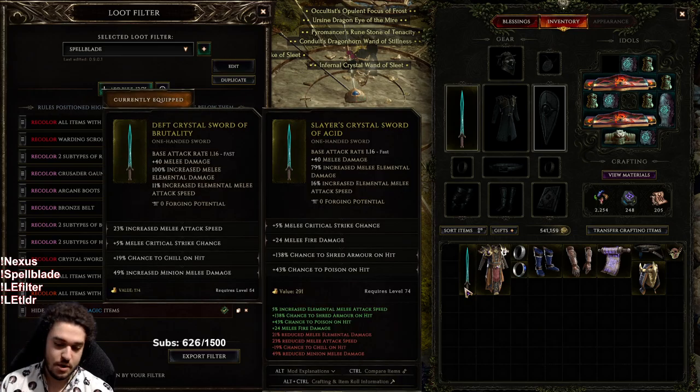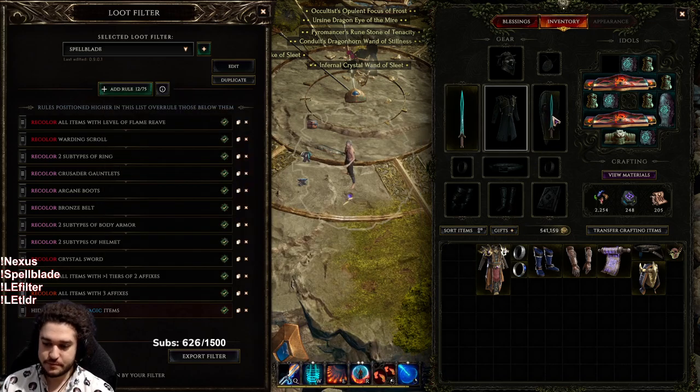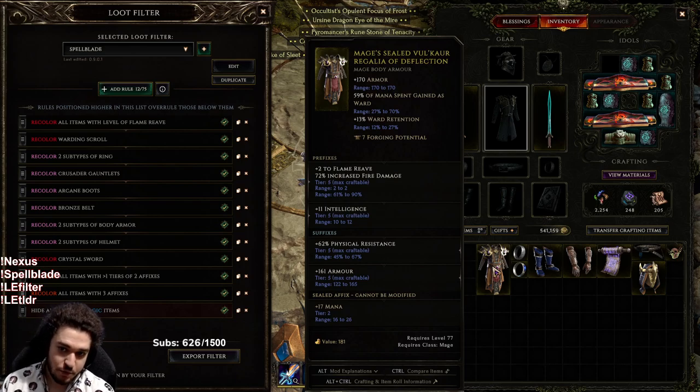My body armor — the base is the Volker Regalia, which is huge. You get ward retention, and you also get mana spent gained as ward, which is fantastic with this build since we shoot out these Flame Reeves so fast. Because of the way exalted affixes work, getting a tier 6 Flame Reeve affix is plus 3, and tier 7 is plus 4 — getting extra passives for your main skill is massive. So I will have to recraft myself a new body armor at some point.